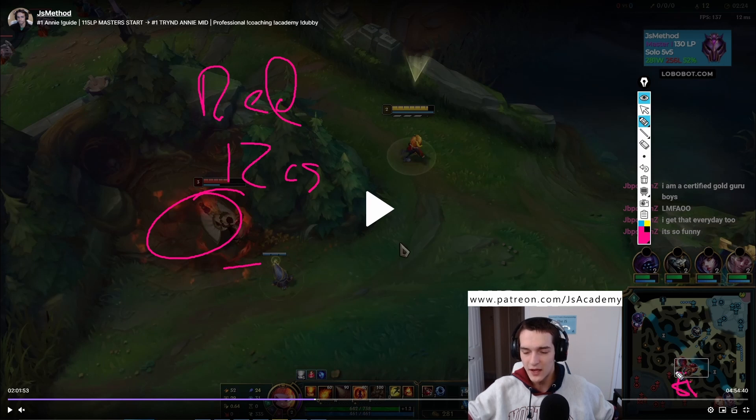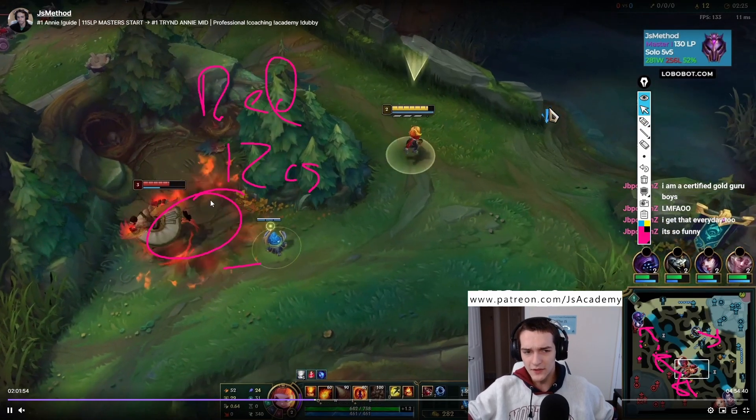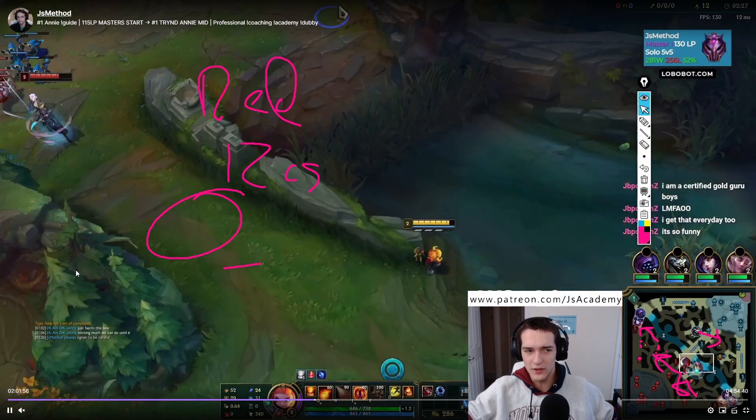You can see he has red buff and we saw that he has 12 CS, so he went 4, 8, 12 — he went like this and he's going to be going top. So our top player knows where he's at, our jungler knows where he's at, and we can ping and let our top player know he's going to get ganked in about a minute or two. I really like this ward and seeing where he's been.